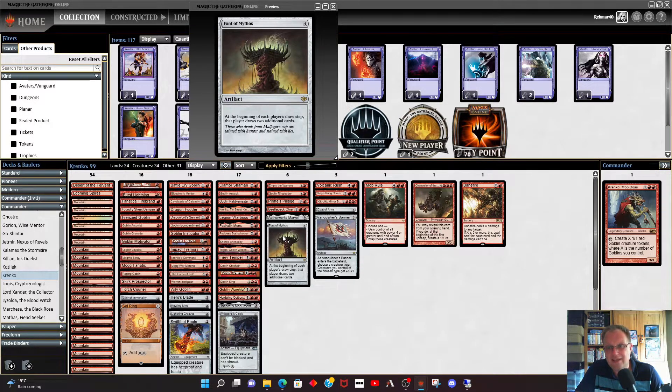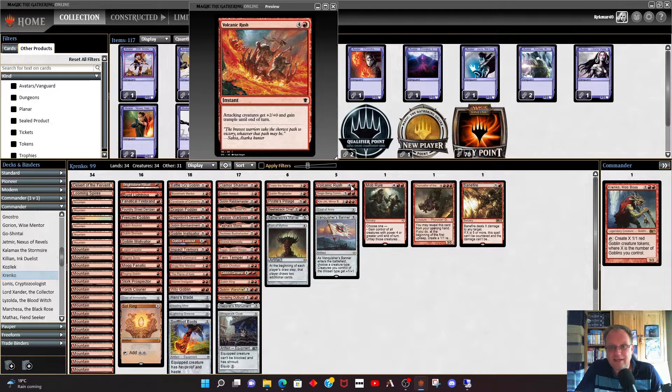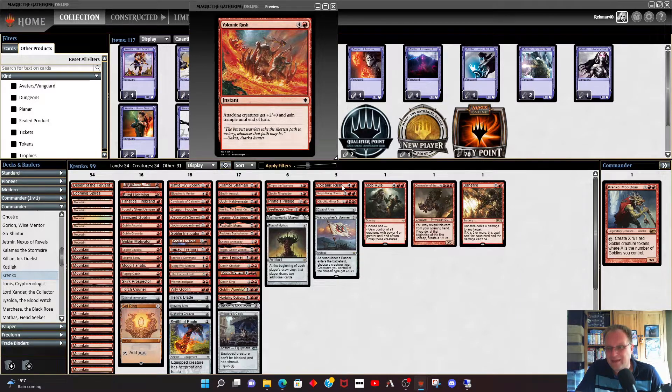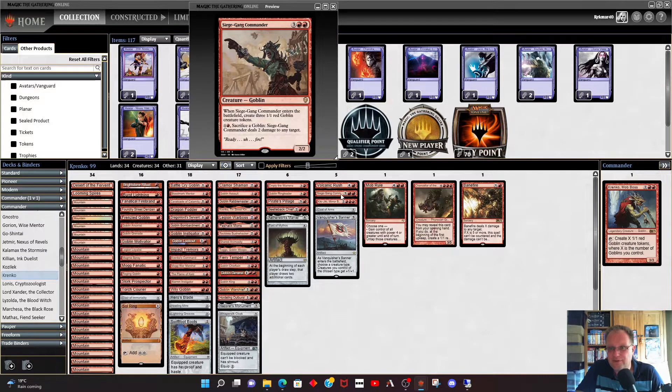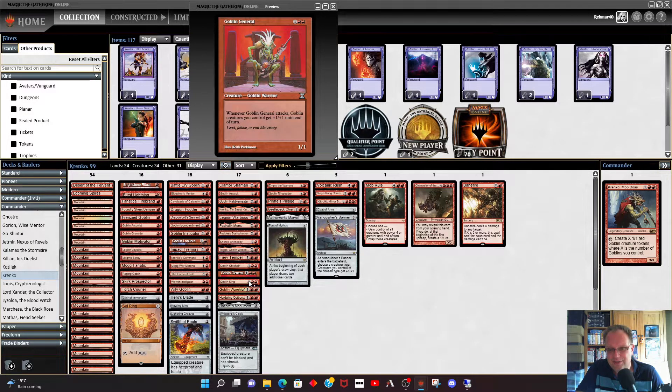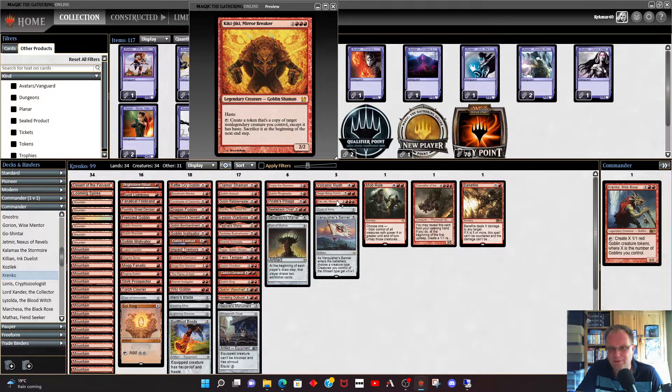Fontan Mythos is here for extra card draw so we can keep our hand full. Volcanic Rush is something someone put me onto recently — plus two plus zero and trample until end of turn along with first strike is really good. Siege Gang is a nod to my past — it was in a deck that won me a tournament, so I always like to include it. Kiki-Jiki Mirror Breaker is very nice: it can't copy legendaries but copying Siege Gang, Beetleback Chief, Legion Warboss, or Goblin General and making your goblins bigger for that turn is amazing.